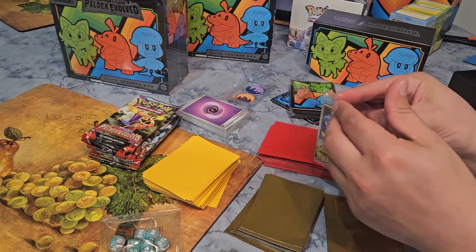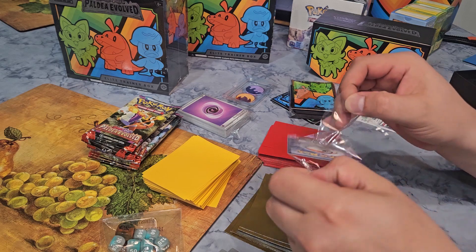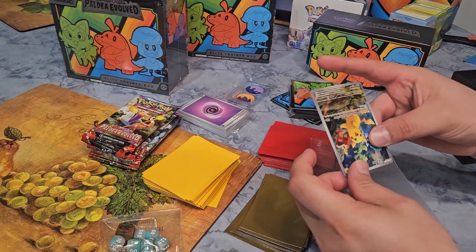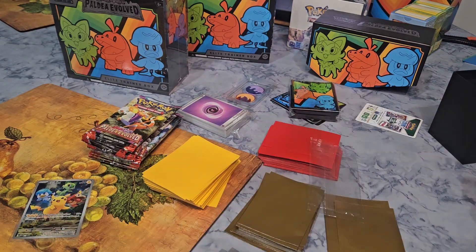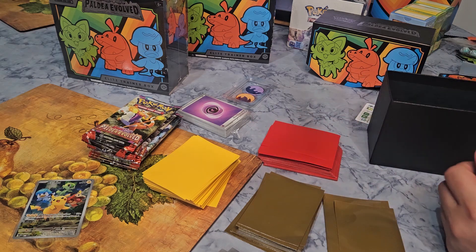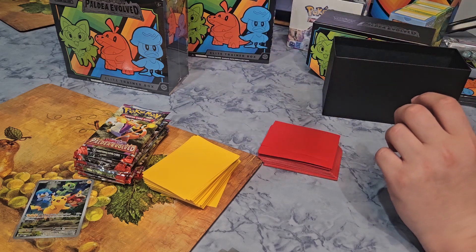We're going to open the promo card real quick and put it in a sleeve. Beautiful — put it in some clear sleeves. Then we'll remove the dice, sleeves, and inserts. We'll put the box up and store all the cards we get in it — really good for storing. Let's get on to the packs and remove some of our sleeves so we can get the packs going.